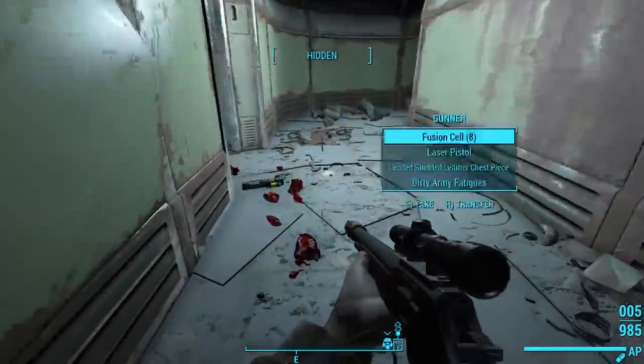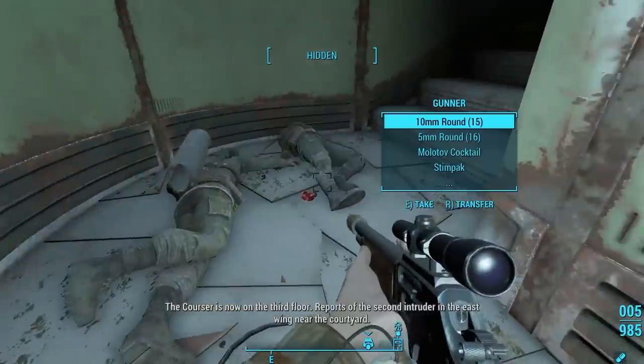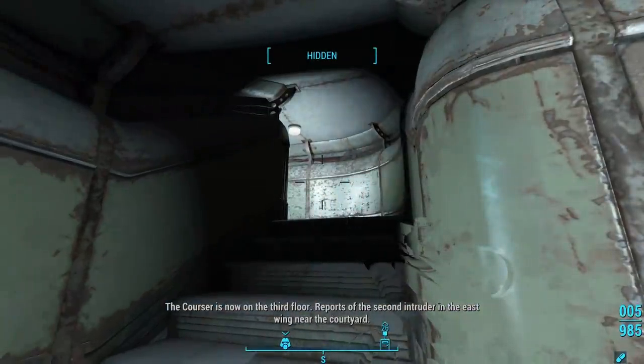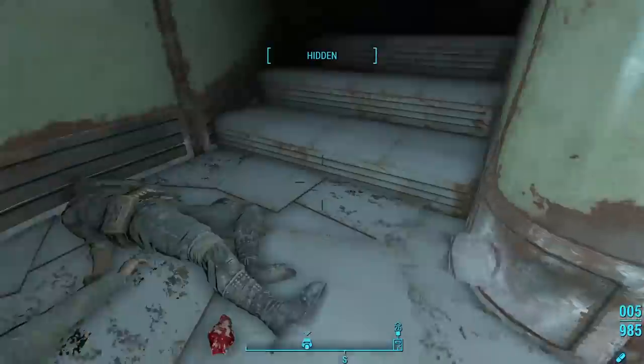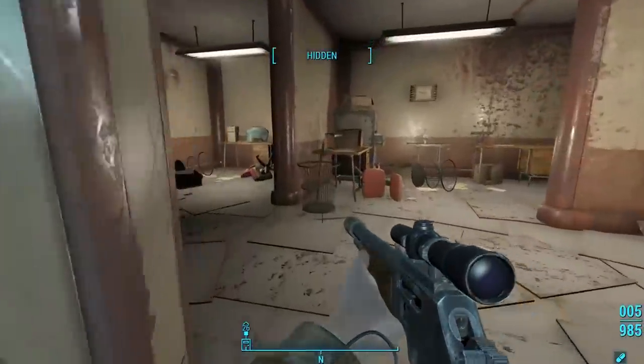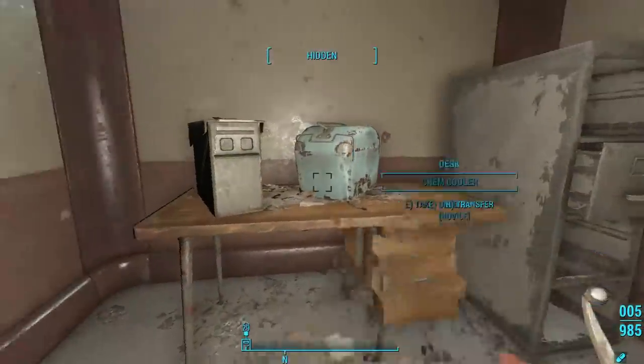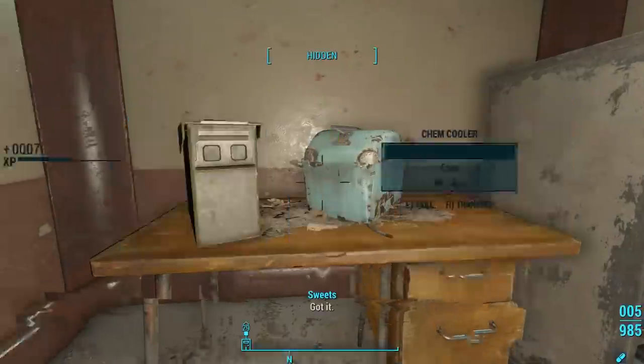These are the wall-mounted machine gun turrets and other turrets that we've already encountered. I think they would only go to the effort of setting up such elaborate defenses if they planned to stay here for a long time. This is the Gunner MO. For example, when they took the Hub City Auto Wreckers, they used it as a base of operations from which to start new campaigns. When they took Quincy, they didn't just loot it and leave — they occupied it. The Gunners are finding places of strategic importance to use as new permanent bases from which they can grow.